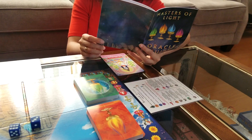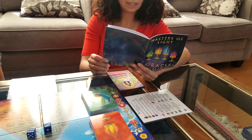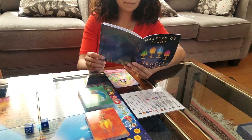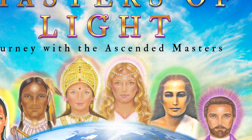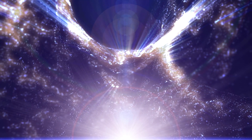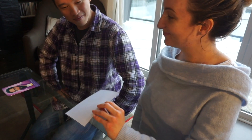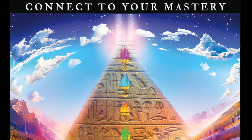Now that the journey is finished, open up the oracle guide and have players read their oracle readings out loud to each other if they wish. This will open insight into why these Masters journeyed with them today and provide valuable wisdom for them to take beyond the Masters of Light game. Once this is complete, engage in a closing ceremony to close the circle and send everybody off with well wishes. We have once again provided this example in the game manual, but you are more than welcome to always use your own words.